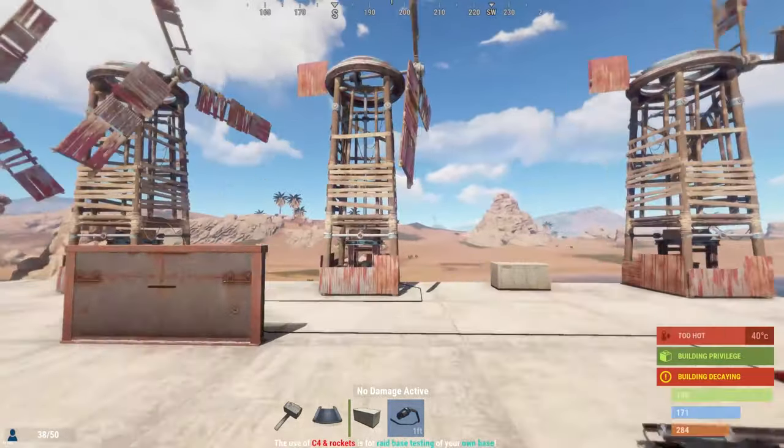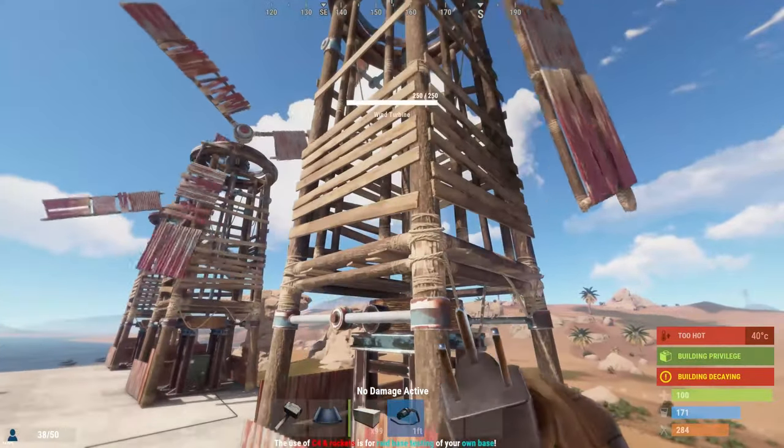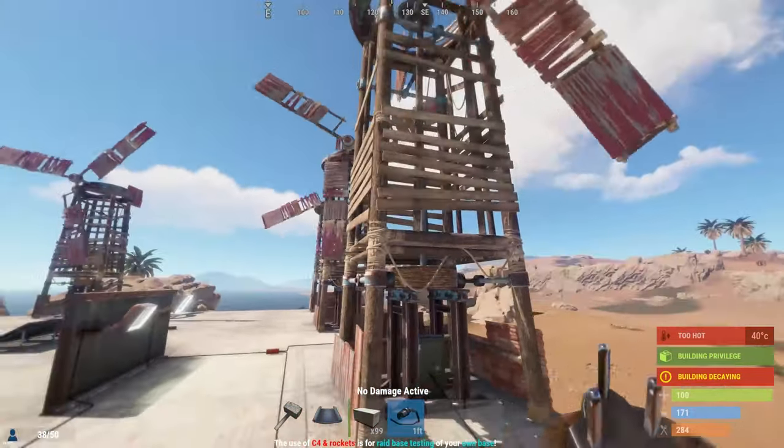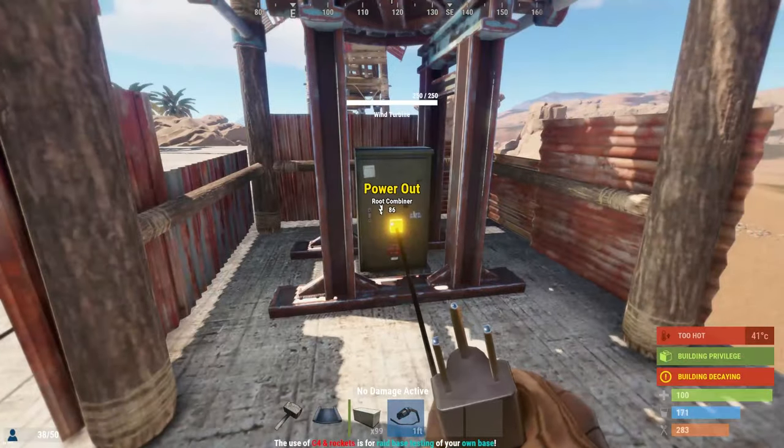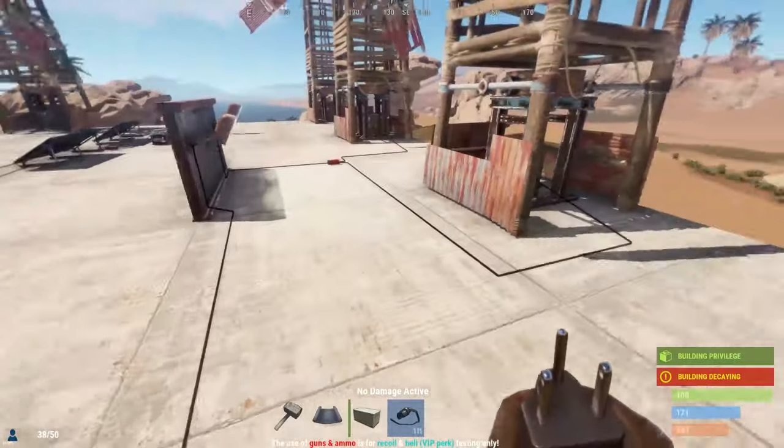Depending on what server you're on, it's not too risky. It does take two rockets to destroy these things, so they are pretty sturdy. But it's good to have a backup source of energy with solar panels or backup batteries.